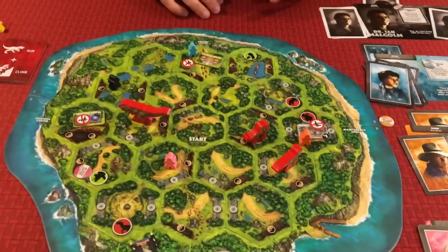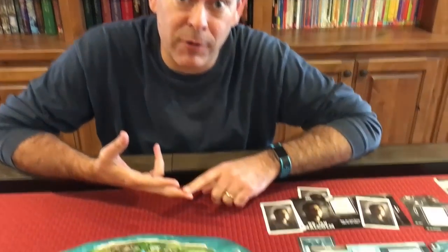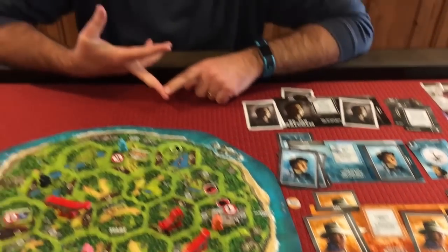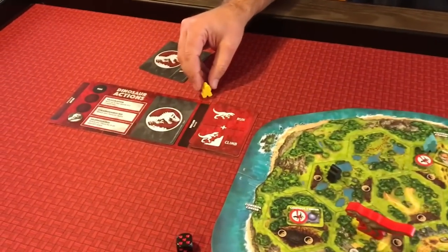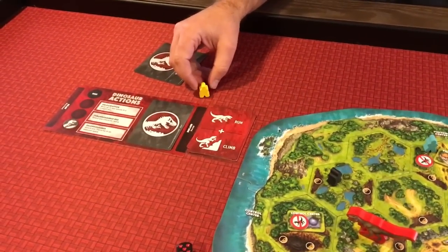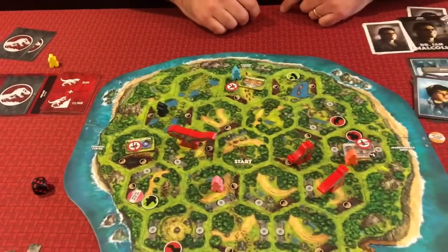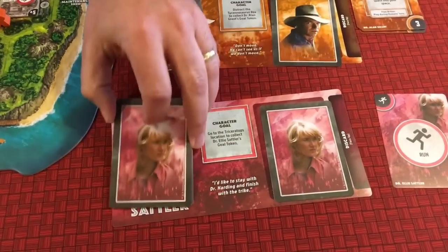As expected, Dennis Nedry died a horrible death. A human can die in a couple of ways: if they run out of cards to play and are unable to play a card on their turn, or if they're attacked by a dinosaur when they have no cards left. The eaten meeple goes to the dinosaur's tracking area. In a four or five player game, the dinosaur needs to chomp three humans to win - so he's well on his way. The player then picks Dr. Sattler as their new character.